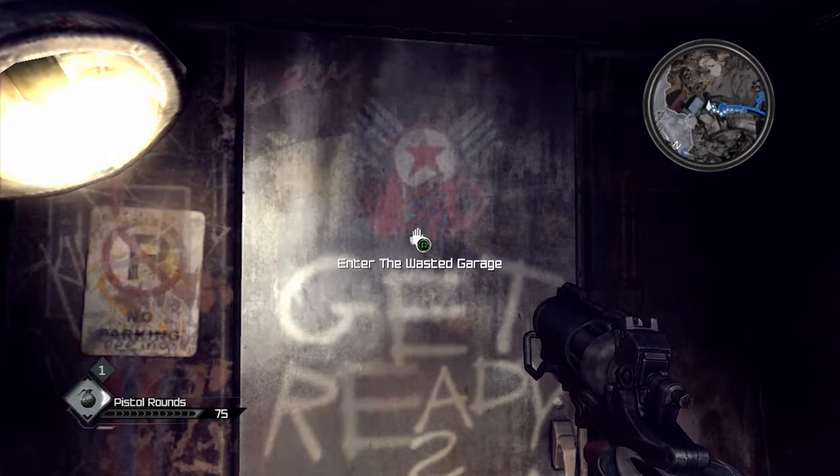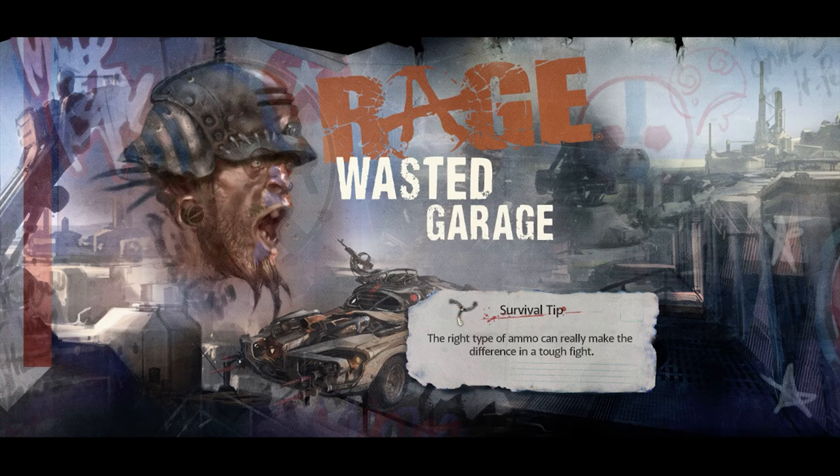Get ready... to die... Ooh, there's a door. Didn't know I could interact with that. Have I walked past a load of doors that I could interact with and ignored them? Wasted garage - a bit like my garage. At the moment it's just got cardboard boxes and polystyrene in it.